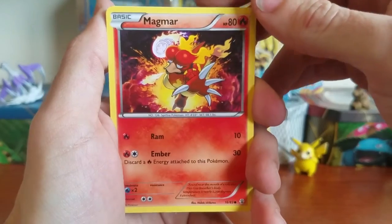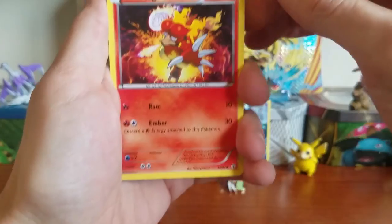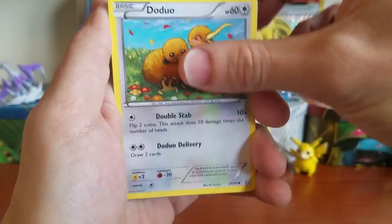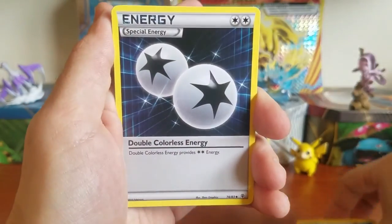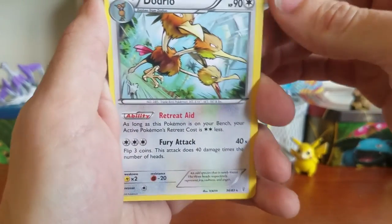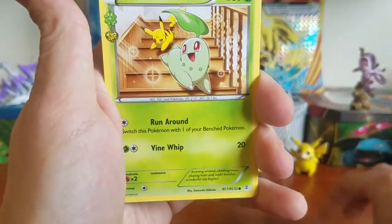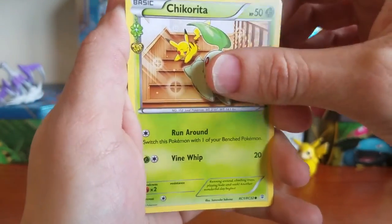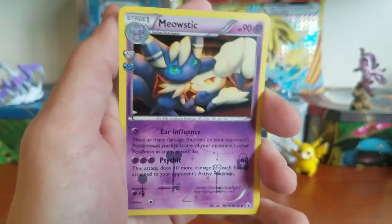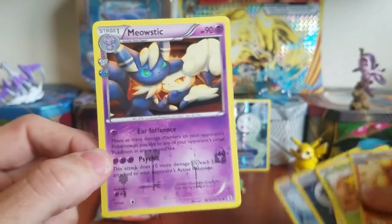In our first pack with Venusaur on the front, we have a Magmar, a Diglett, an energy, a Doduo, a Cloyster, a Double Colorless Energy — that's a better energy to see — and a Dodrio, which is actually a playable card. I think I might have done the card trick right — there's a rare in here. Let me see — it's a Mythical card, and our Radiant Collection card.